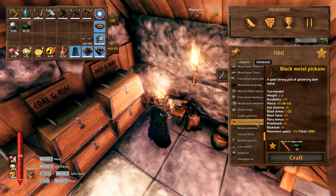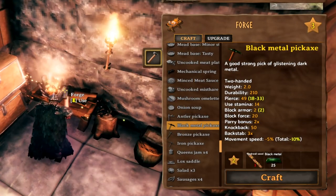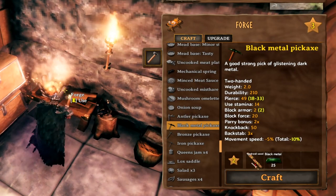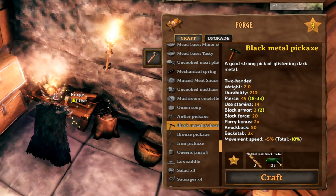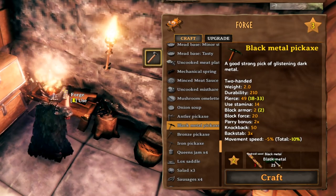The first thing you're going to need is a black metal pickaxe, because it is the only tier that will be able to farm the petrified bone. To craft the black metal pickaxe you're going to need 3 Yggdrasil wood and 25 black metal. This will give you the ability to farm black marble.